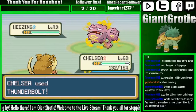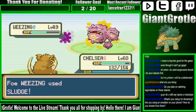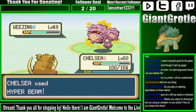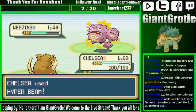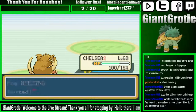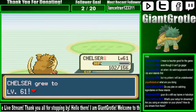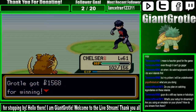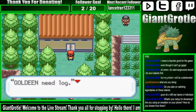Let's go for the Thunderbolt. Weezings are pretty bulky, at least in physical defense, not special defense, though. Let's go for the Hyper Beam and it hits. Let's see if this is enough to knock it out. Critical — nice, I'll take it. Here we go. Let's put in our first password. We entered the password.